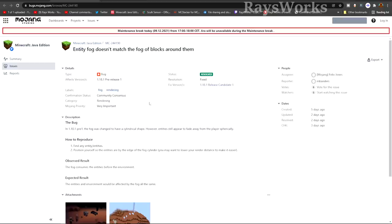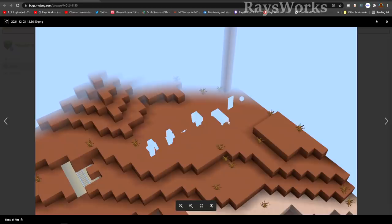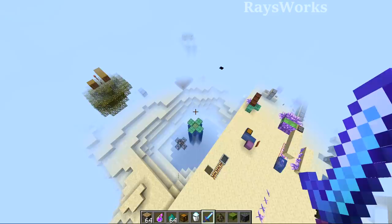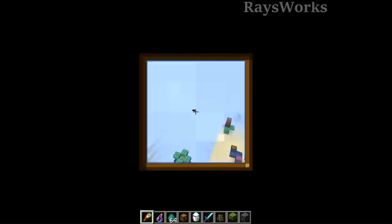In the same version they also fixed how fog interacts with entities compared to blocks around them. Entities looked a bit odd — especially at the edge of the fog, they'd appear almost invisible. After the fix, in-game mobs blend in with the fog quite well.